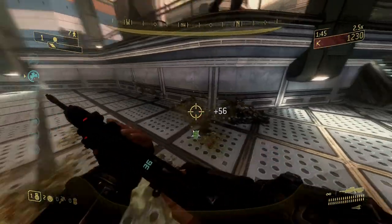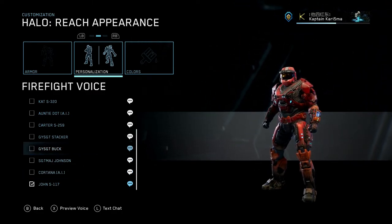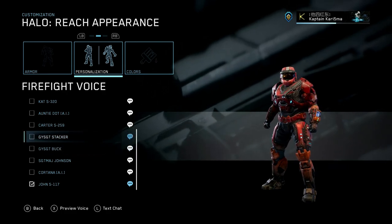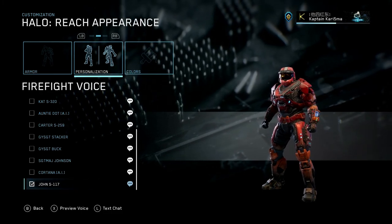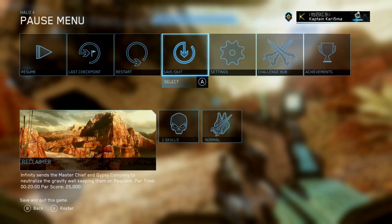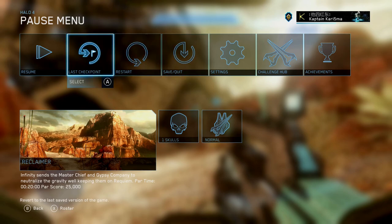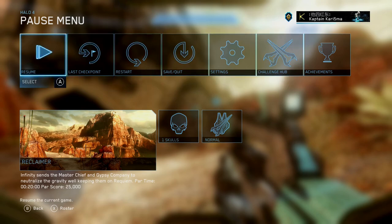Some other updates we will get will be related to the UI. We will now be able to preview firefight voices just like the original Halo Reach did. 343 has also updated and redesigned numerous icons for a fresh look, as well as fixed some of the performance issues on the main menu and pause menus. I didn't think the icons needed to be changed, but they look good.